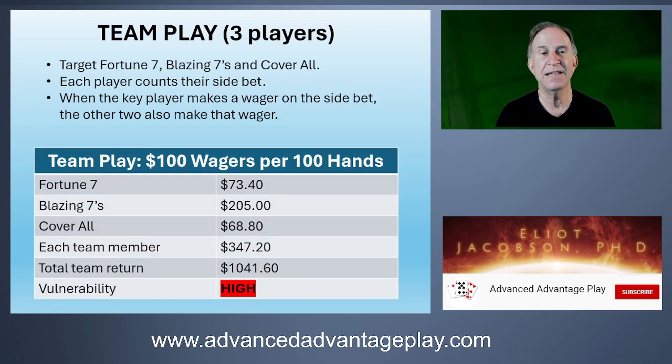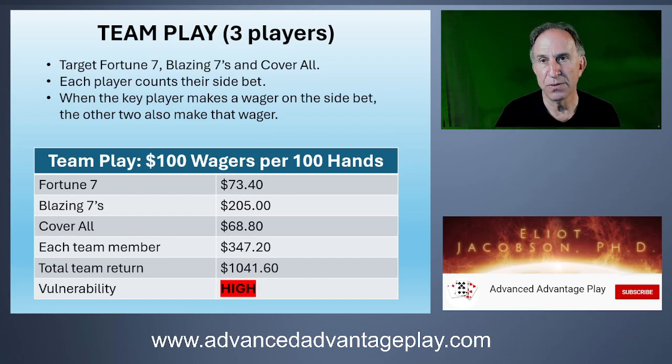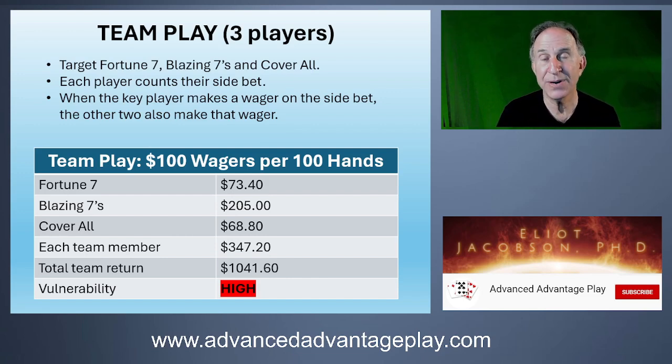When we do the math — breaking this down to a $100 wager — when a player has the edge they make a $100 wager on that side bet, and the other two players do as well. When you don't have the edge, you don't make the side bet. Over 100 hands of Baccarat played, each player on the team will win $73.40 on average from the Fortune Seven, $205 from the Blazing Sevens, and $68.80 from the Cover All. So each teammate will make about $347 per 100 hands.